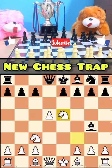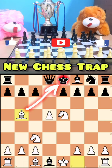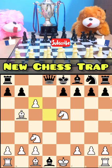Knight to e5 — you sacrifice your queen. Then you play bishop, attacking the king. By moving their pawn, you simply take it. They can't take back your pawn with their pawn, because if they do, they will lose their queen.